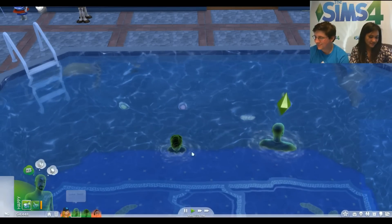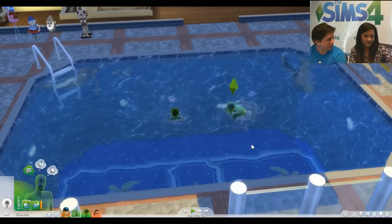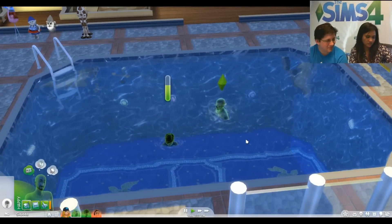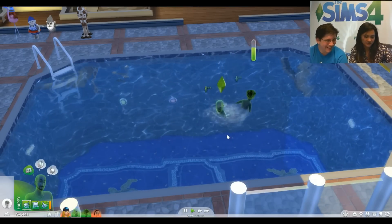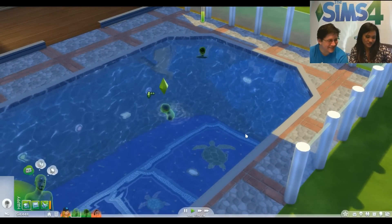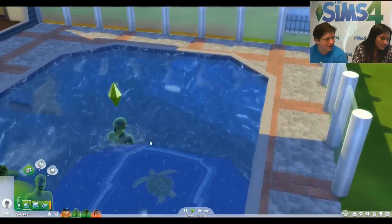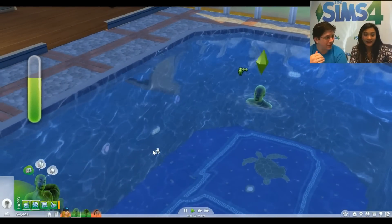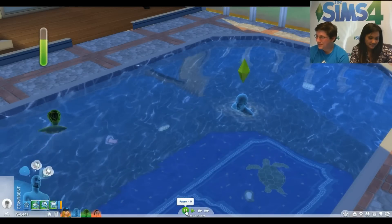We didn't cover the coaching interaction yet. For both adults and children, there's a coach interaction where one Sim coaches another how to swim. The ghosts just go through each other, but he's helping build the motor skill.